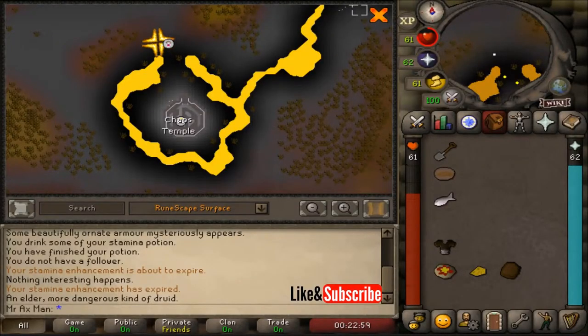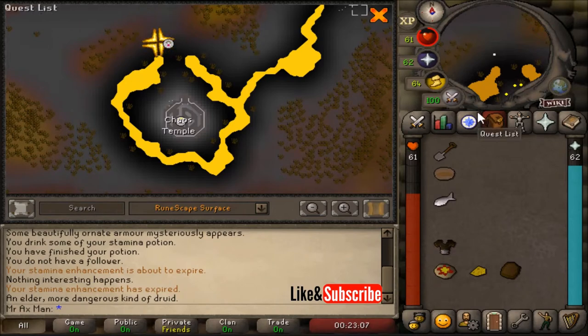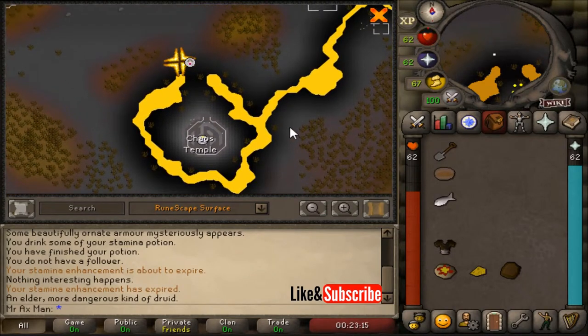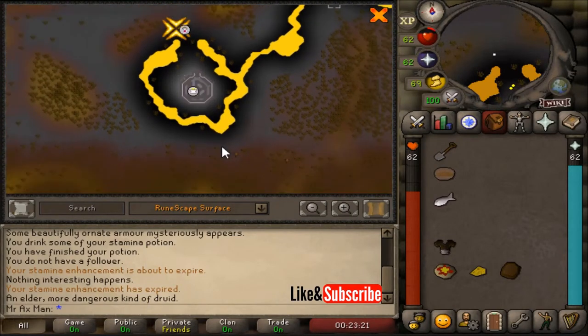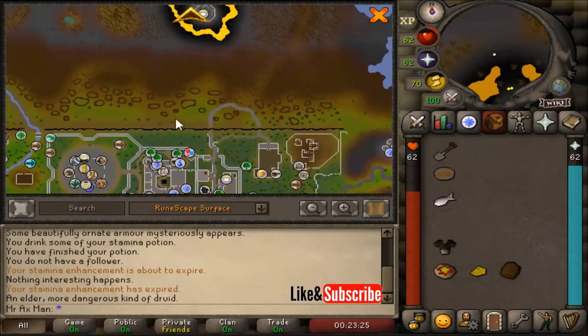The fourth clue brings us to the wilderness near the chaos temple, where we will receive the ornate cape. You'll need a spade and goblin mail — feel free to bank other items if you don't want to risk them. We are going to be in level 14 to 15 wilderness. The fastest way as a member is to use your burning amulet and teleport to the chaos temple. As free-to-play, teleport to Varrock and make your way directly north.